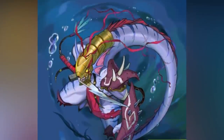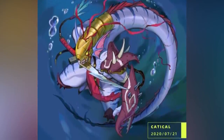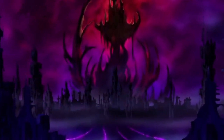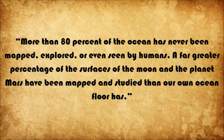It is said that Regalicusmon is the ruler of the abyss that stands at the apex of the food chain due to its overwhelming power. In this context, when we say the abyss, we do not mean the dark area which is also pretty much an abyss considering all the demons residing there. No, when you go into the depths of the oceans, there are areas even us humans with our technology could not reach. Here is a quote from National Geographic: 'More than 80% of the ocean has never been mapped, explored or even seen by humans. A far greater percentage of the surfaces of the moon and the planet Mars have been mapped and studied than our own ocean floor has.'